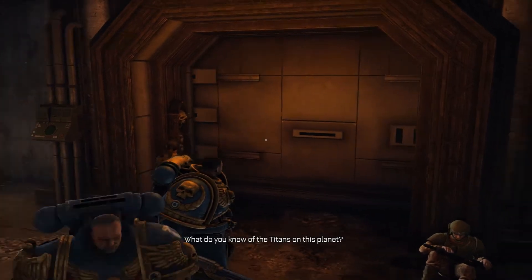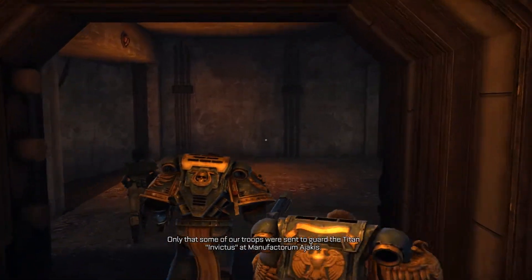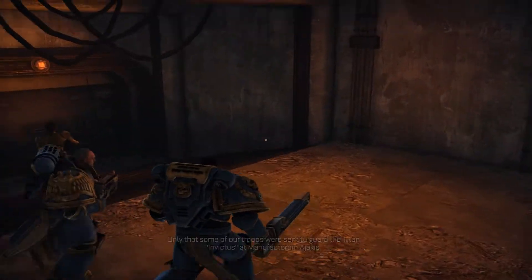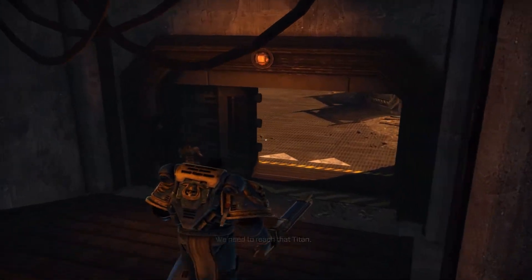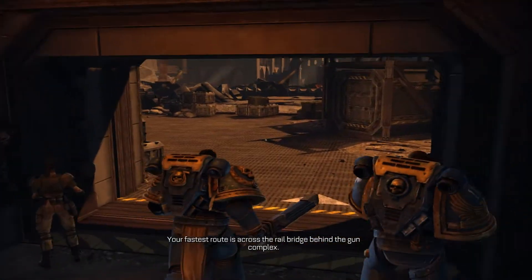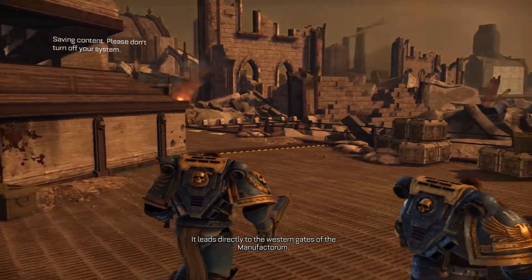What do you know of the Titans on this planet? Only that our troops were sent to guard the Titan Invictus at Manufactorum Ajakas. But that was two weeks ago, and we've lost contact with it. We need to reach that Titan. Your fastest route is across the rail bridge behind the gun complex. It leads directly to the western gate of the Manufactorum.